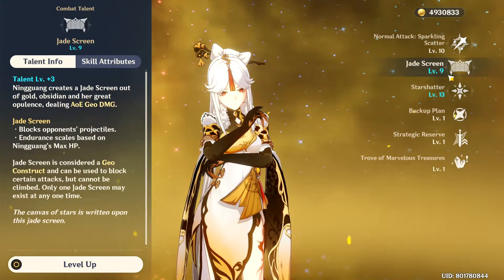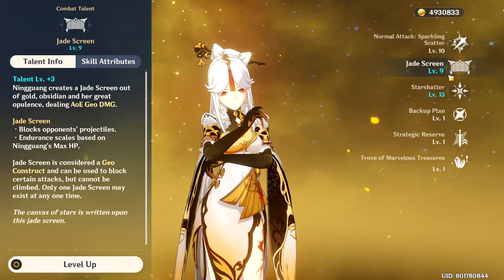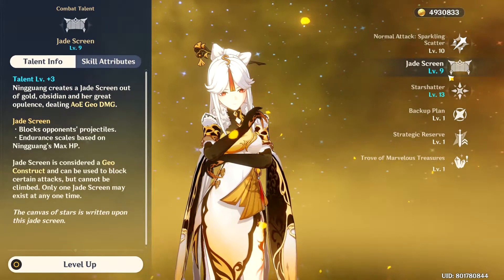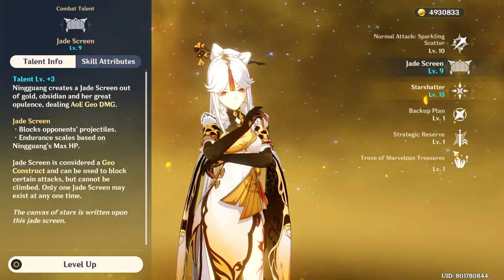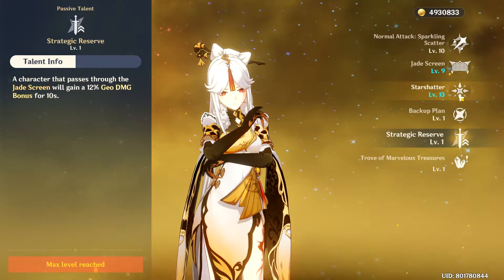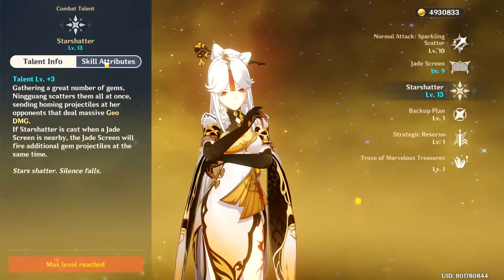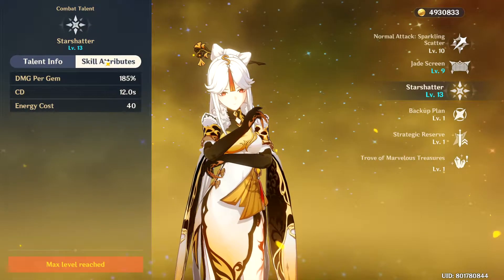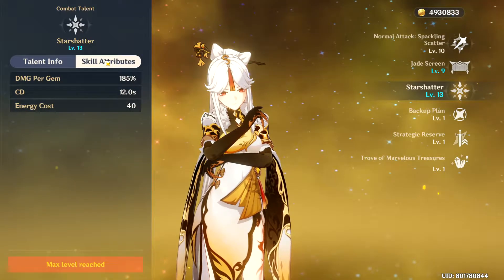For her skill, it summons a Jade screen that allows you to block projectiles. It is a nice skill, but you don't use her for that. You use it to pass through the Jade screen to gain a 12% Geo damage bonus because of her Ascension Passive, Strategic Reserve. Her burst, Star Shatter, allows you to deal big nuke damage. And to top that off, her energy cost is only 40, though it is mostly single target, but the damage is insane.